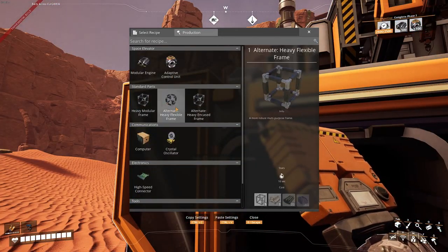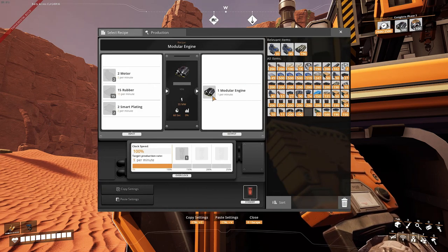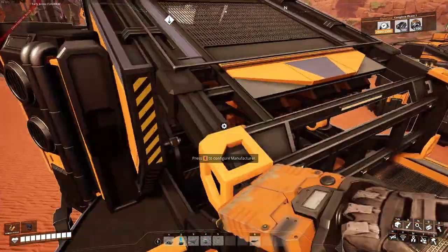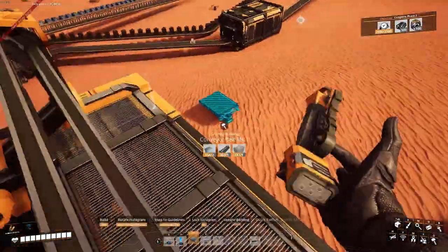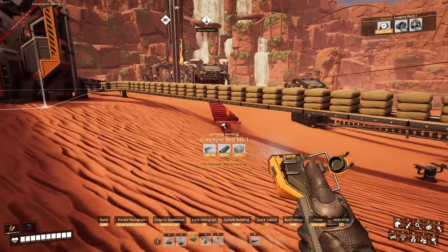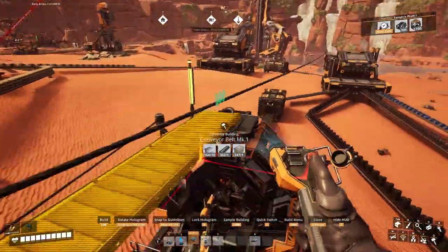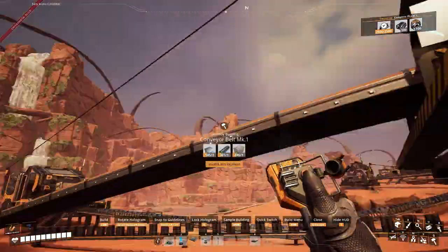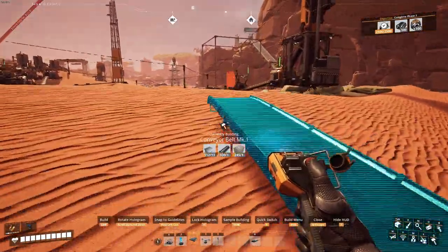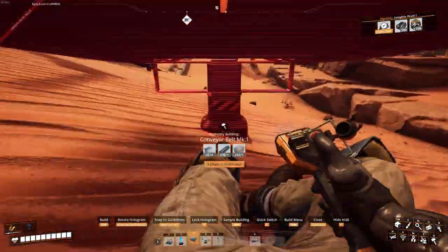I forgot I unlocked a whole bunch of different recipes. Okay, so small plating - got that right here. We need 15 rubber, or two. This one is wire and this one is motors, which we need. I like how you can build on top of things, it's very smart. Then we need rubber. This is the one that's going to take the most time to do.